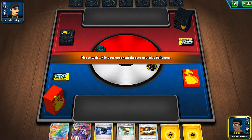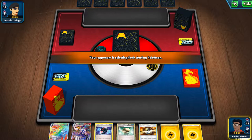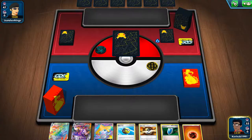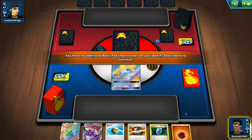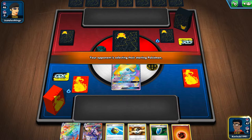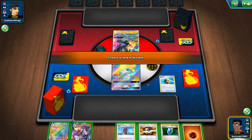What I'm hoping for is an Urshifu V start. You really want to be able to threaten the GMAX Rapid Flow from turn two if you can, and admittedly this list does have a bit of a problem with starters outside of that. As you can see here, we start the Jirachi GX, which is only useful in certain matchups — not immediately useful in a Picarom matchup, but as we'll see in a little bit, starting this actually ended up saving my butt most likely here.